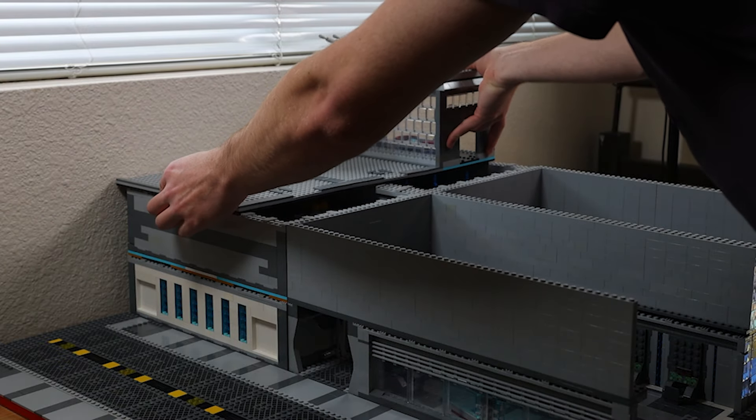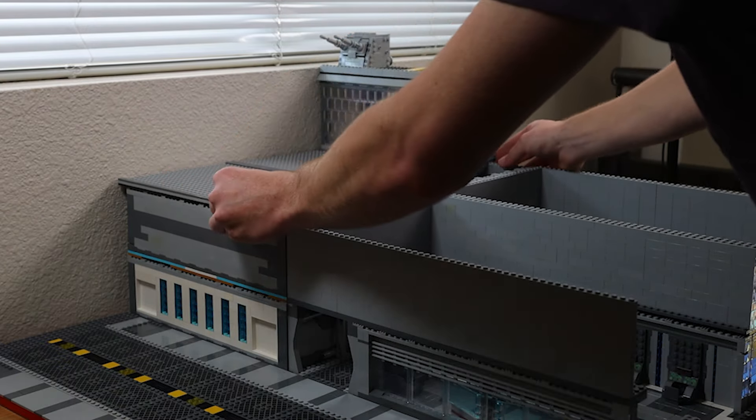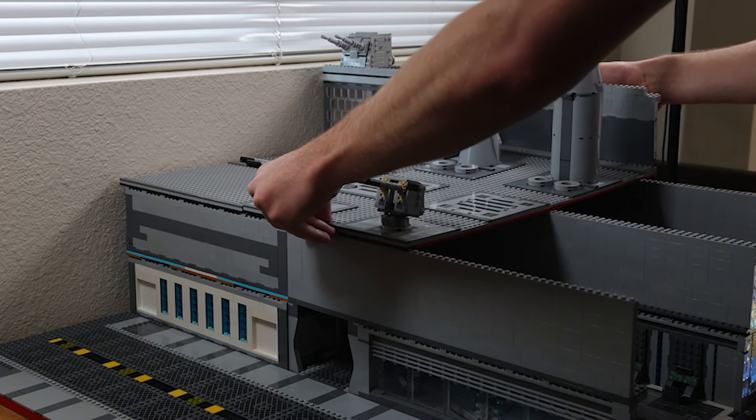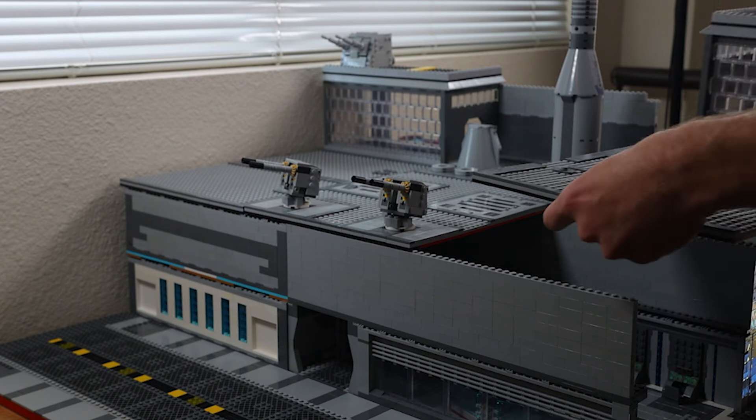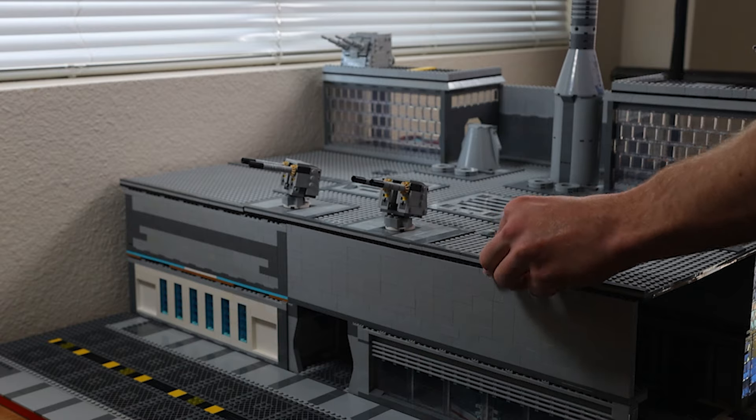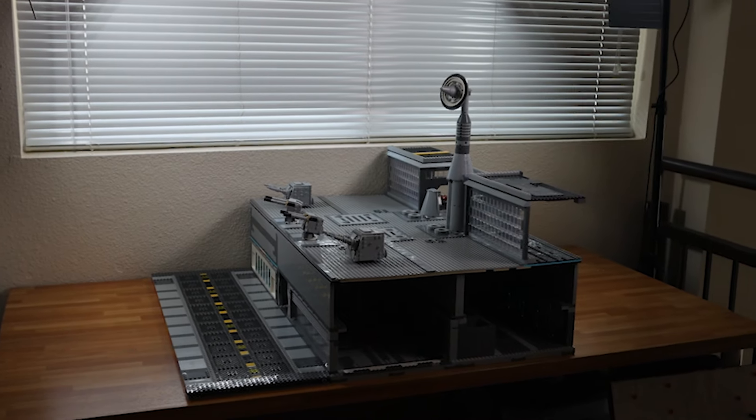The landing platform — or artillery platform, whatever you want to do with it — comes apart into three sections. On either side you have the actual landing platforms, then a room in the back. In the middle I added some other details like a radio tower and some turrets. Overall this thing looks pretty good.